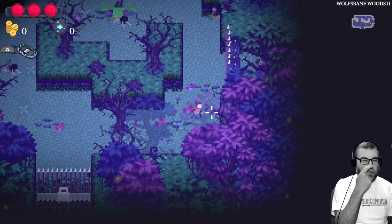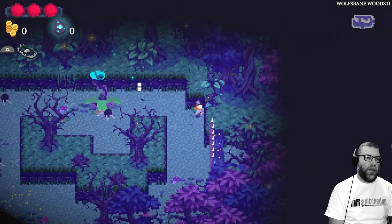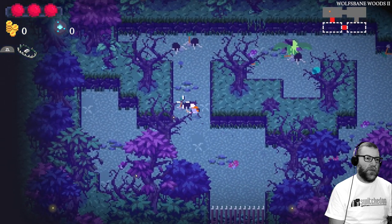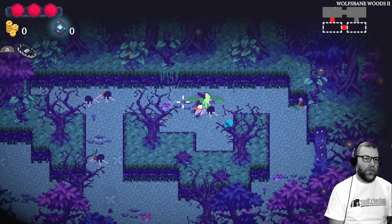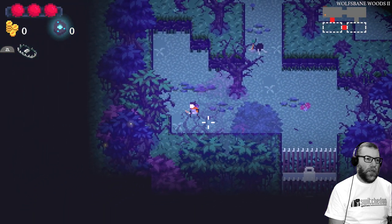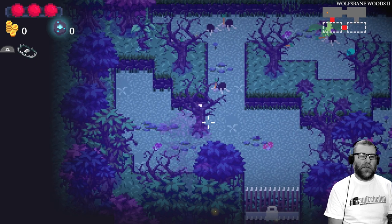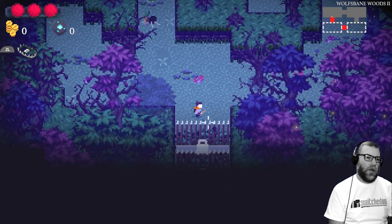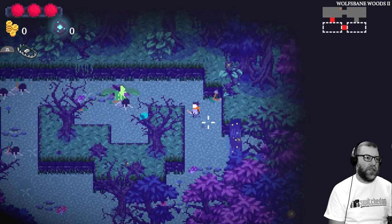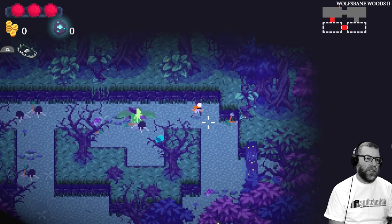You have got a roll as well on the left bumper button — or left shoulder as it is on the Switch — which lets you do a roll. You also have a kind of an ability or extra weapon that you can take with you. At the moment I've got a bear trap, as you can see on the left hand side there, indicated by ZL.